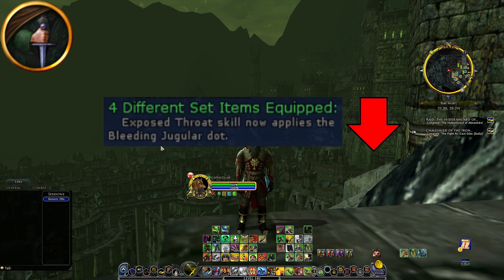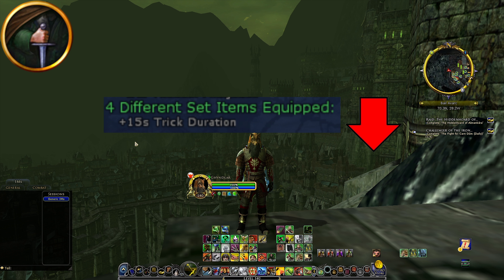Next up is the Burglar class. Losing the blue set bonus — Exposed Throat skill now applies a bleeding juggler DOT — is used by a red Burglar as their 4-set, and losing this bleed from using Exposed Throat will definitely be a nerf. The yellow set bonus will also be a nerf: losing the plus 15-second trick duration will give you a few seconds of downtime on your double tricks.